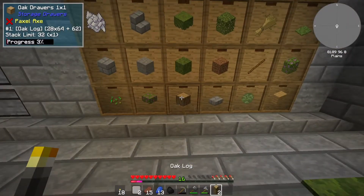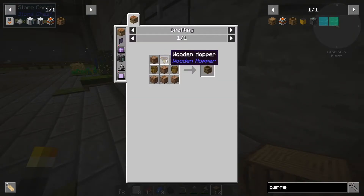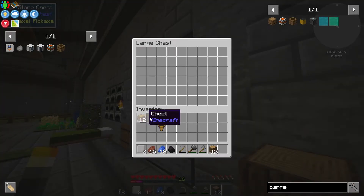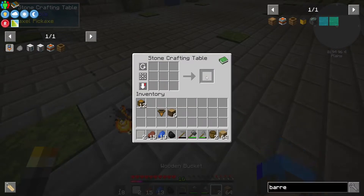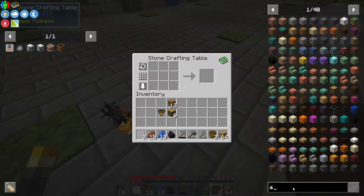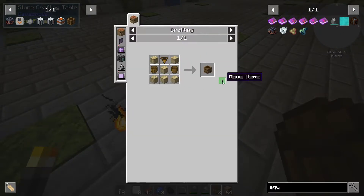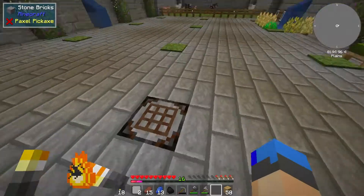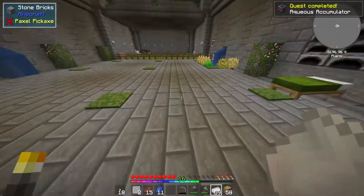So what do we need? Some of these — do I have any more? I thought I had. It's just the chest then. Oh, no, they're here. Let's grab these and then let's make the aqueous accumulator. I need to make this guy, and then I need mixed stone ingots, which I have there. Aqueous accumulator — that's going to be fantastic to have.